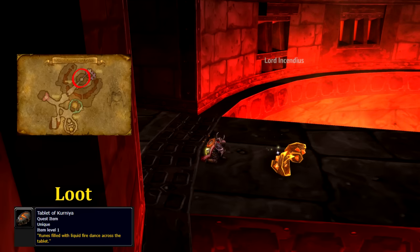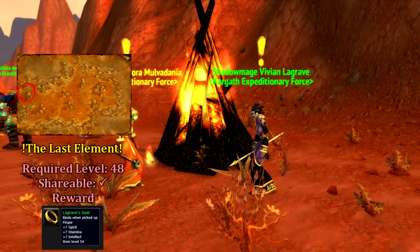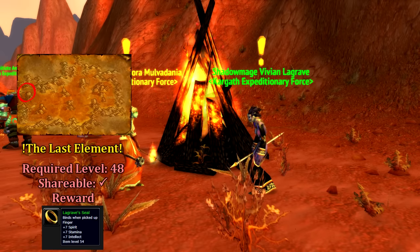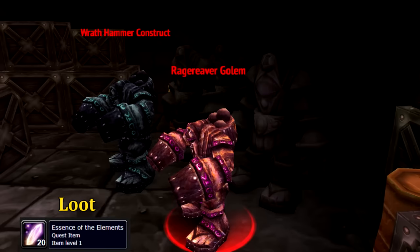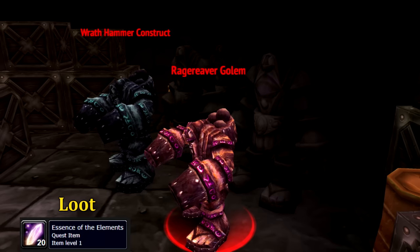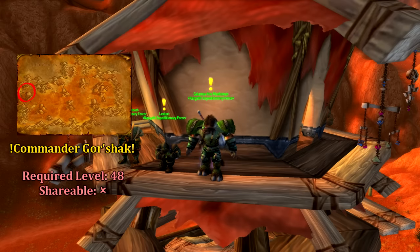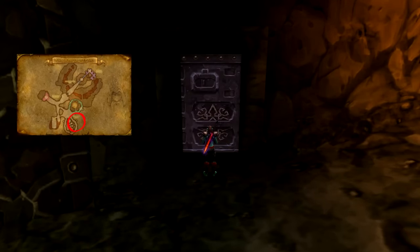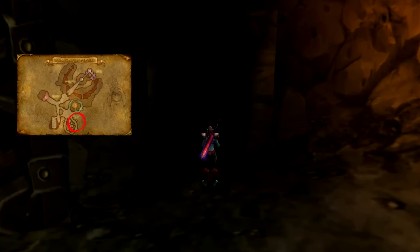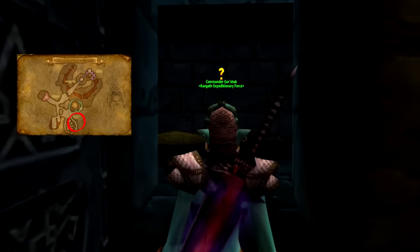Once complete, you will notice that quite a few quests will open up around you. The nearest quest we see open up is the Last Element from Vivian La Grave, who wants us to collect 10 essence of the elements from any of the Golems within Blackrock Depths. These can also be found from any of the Dwarven Engineers usually found near the Golems. Completing Disharmony of Fire should have also opened up Commander Gorshak from Galimav the Marksman up in the guard tower in Kargath.